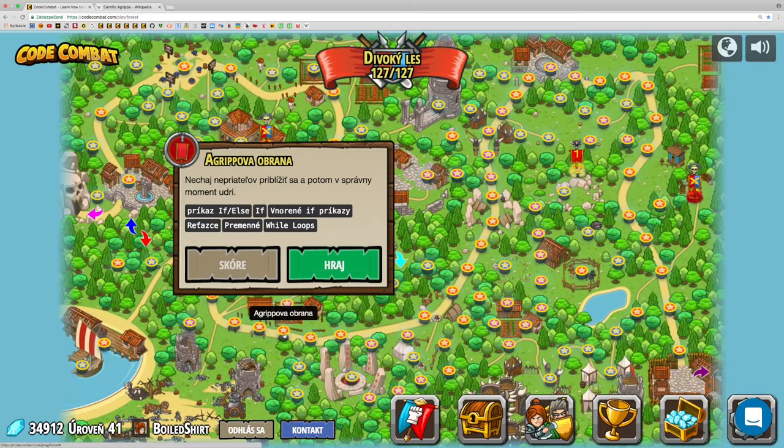Which I have. Let the enemies get closer, and then the right moment will come. We are going to learn the story of Agripová obrana, to be able to see the problem again. The existing situation will be completely different from us. We will find the enemy's first name.